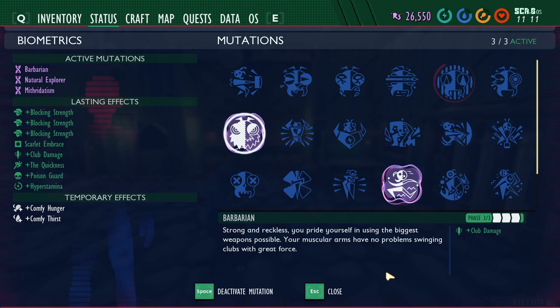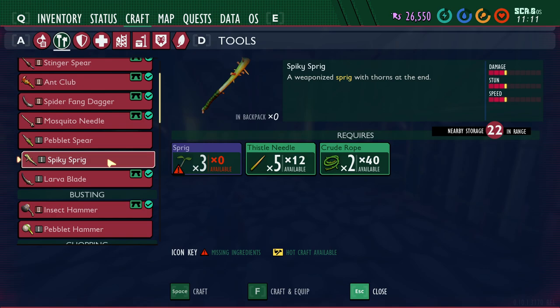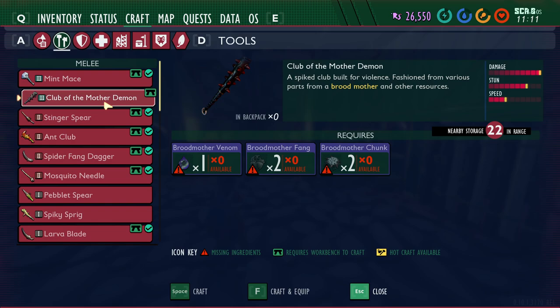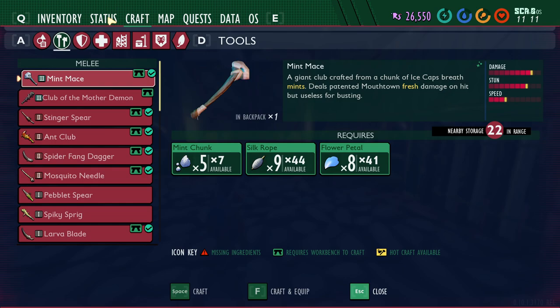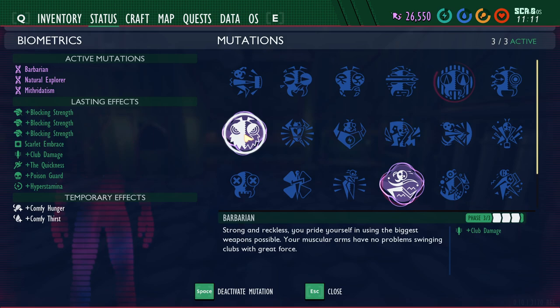Seventh is Barbarian, unlocked by killing 50, 100, and 200 creatures with a club for phases one, two, and three, giving 10%, 20%, and 30% more damage. The clubs are the tier one Spiky Sprig, the tier two Ant Club, and the tier three Club of the Mother Demon and Mint Mace — so there are currently four clubs. The Mint Mace and Club of the Mother Demon are among the best weapons in the game. I tend to use Barbarian frequently when I'm running around with either of those.